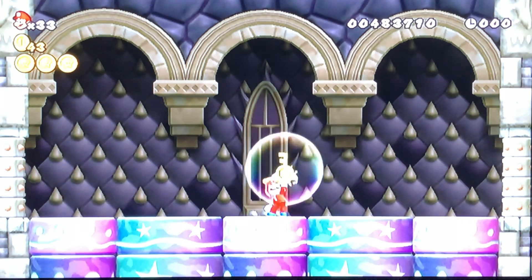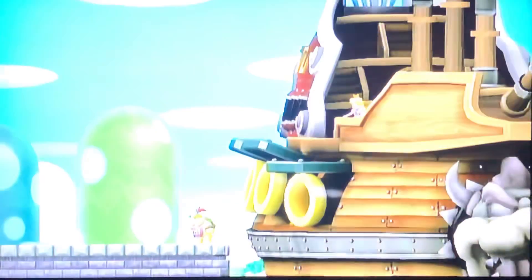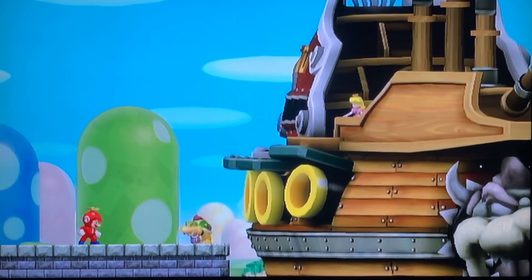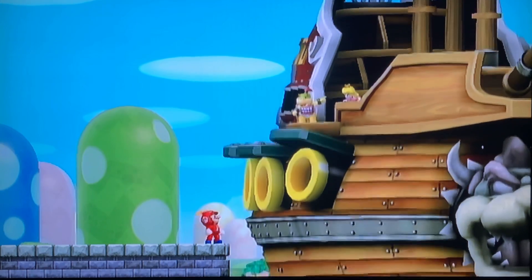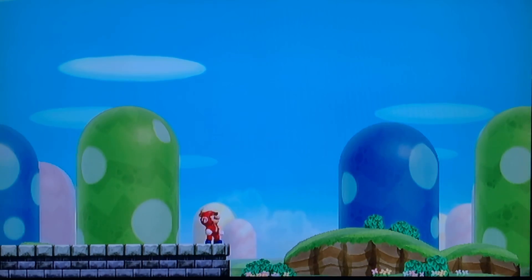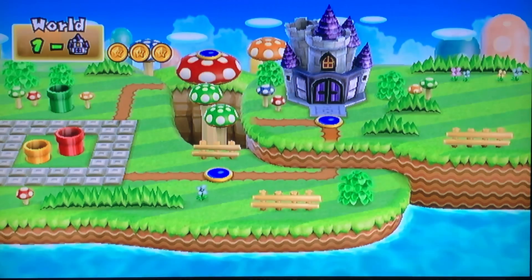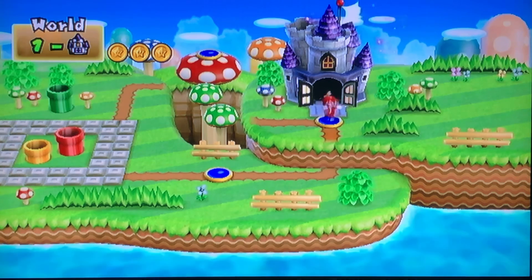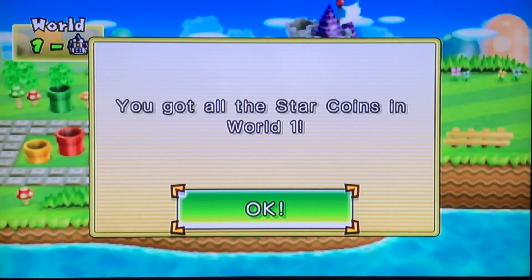There might be some people who mind fighting each Koopa Kid twice, but I don't mind it at all, especially since this is the first time they appear in a modern Mario game. The last time we saw them was in Super Mario World. If only we could just fly up there and grab them, or Peach could just jump down. But no, that's not how it works. We got all Star Coins in World 1 - woohoo!